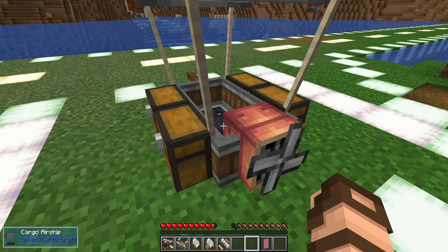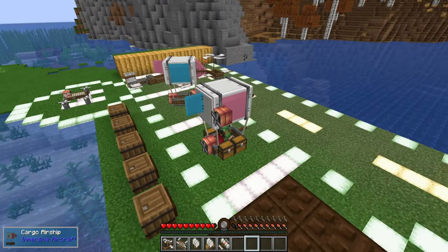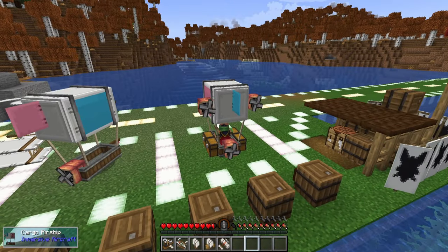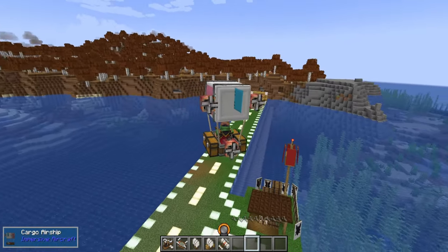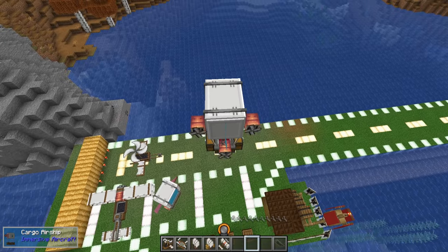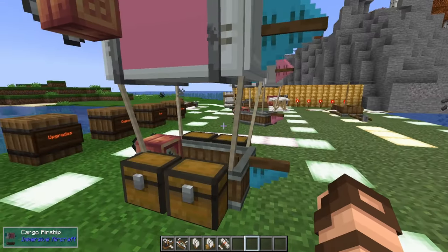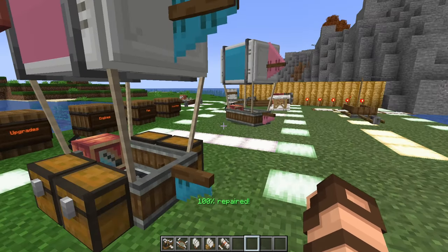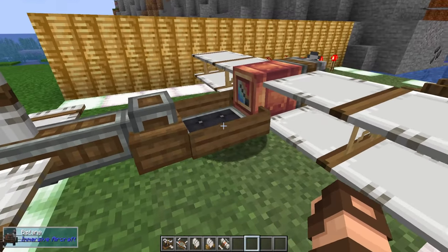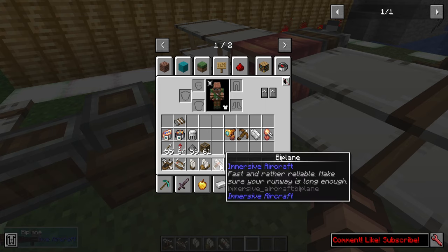The cargo airship has everything the same in the middle but adds four extra large storage slots. You can customize its exterior colors, fill it with fuel, and it functions in exactly the same way as the regular airship. It's very convenient for big loot runs. One of the nicest things about the hovering airships is that you can drop in between trees easily. If you wanted to make an immersive mod pack where these are one of the only forms of flight, it's a really cool and fun option.